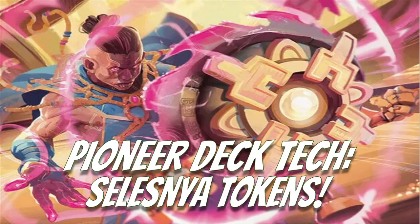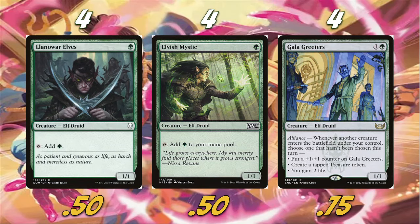Let's start off with our early mana package. We're playing four Llanowar Elves and four Elvish Mystics. We didn't have anything that great in the one-drop slot in terms of token-specific producers, so I figured we'd play four Llanowar Elves and four Elvish Mystics. They're really not even bad in the late game as well, so just a fan of those in general.